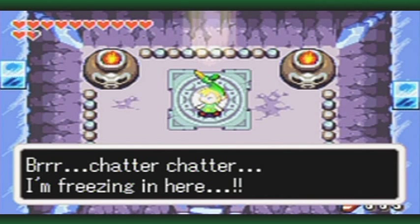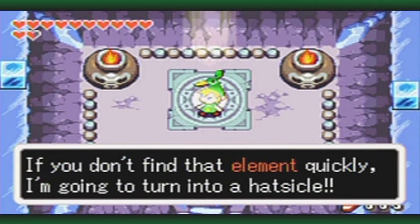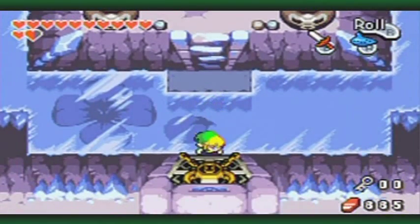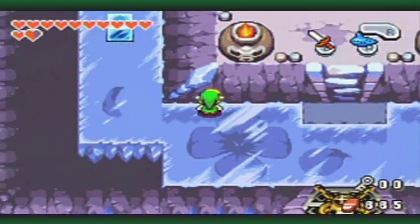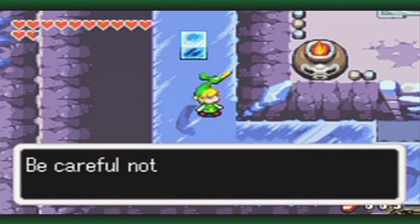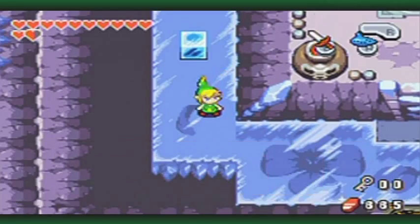Ezlo says: 'I'm freezing in here. If you don't find an element quickly, I'm going to turn into a hasicle. Hurry up, Link!' Right off the bat we can see the boss door. There are some leaves and... this floor is made out of ice! Ezlo warns to be careful not to fall and freeze your backside to the floor.